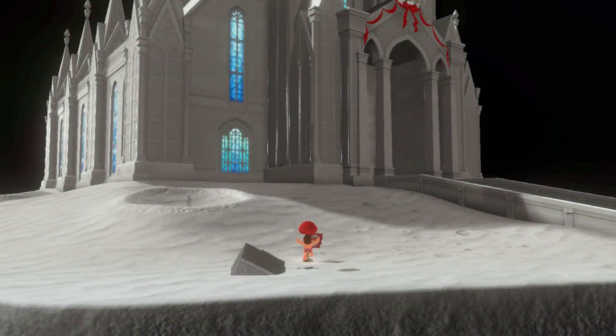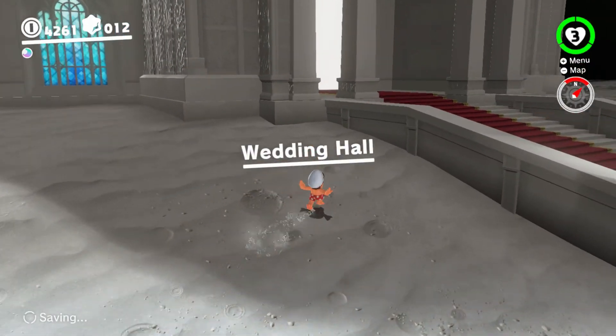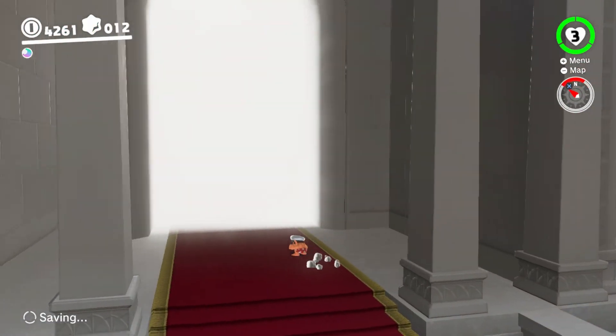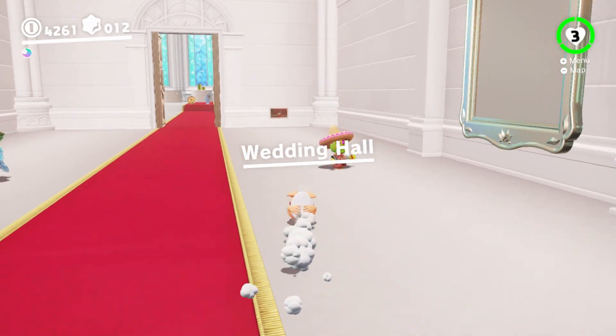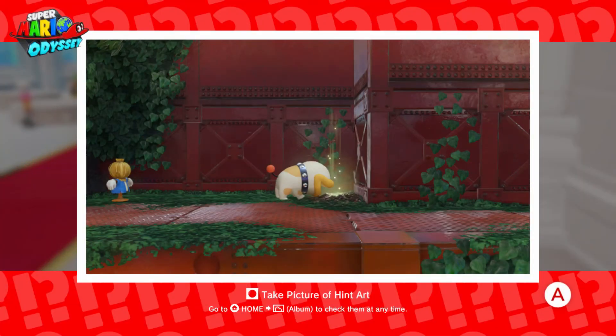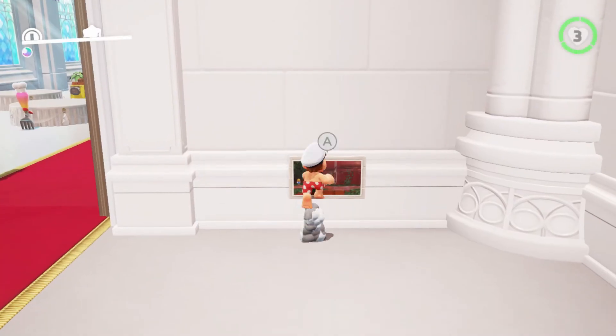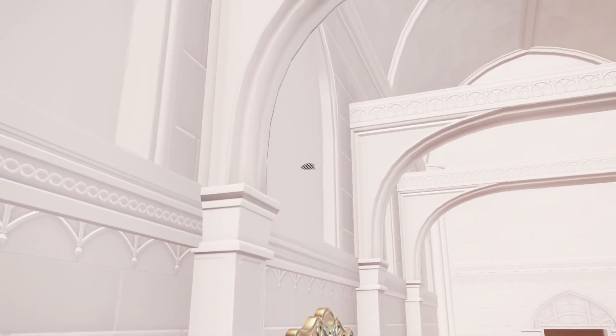Now remember that the Power Moon is located in the Wedding Chapel. If I recall, it was in the Wooded Kingdom. Here it is — I already see the red rust. It seems that Poochie buried the Power Moon next to the Scarecrow in a corner, so we're going to have to remember that.